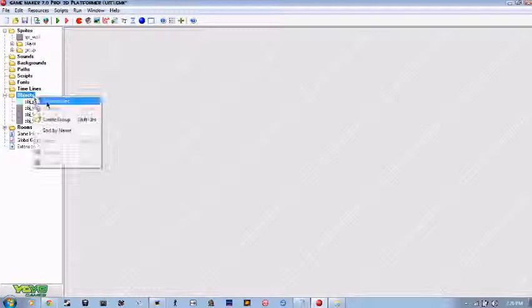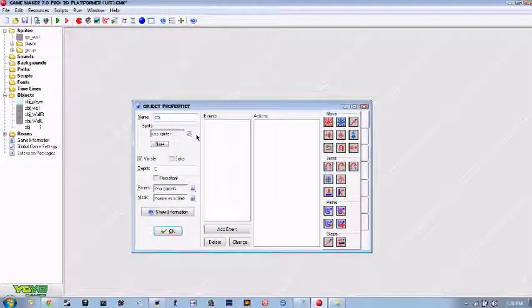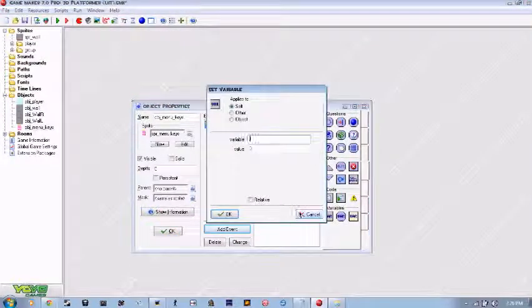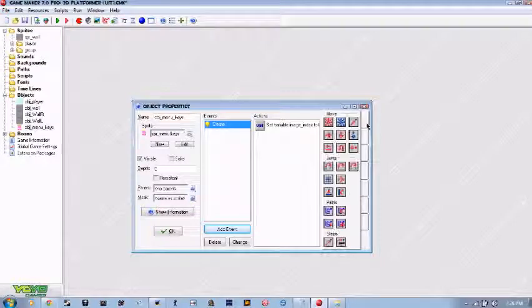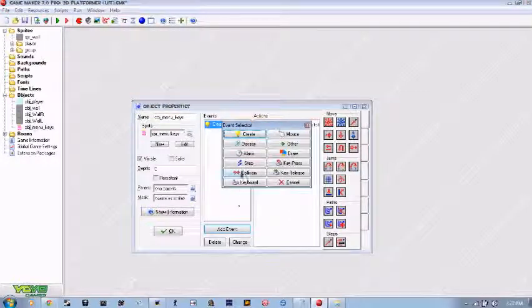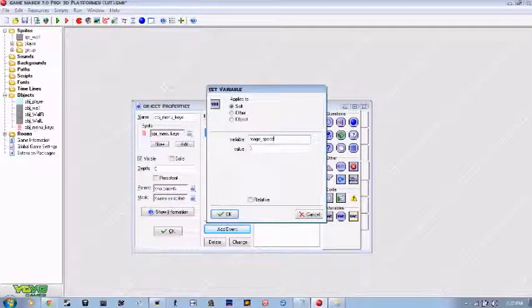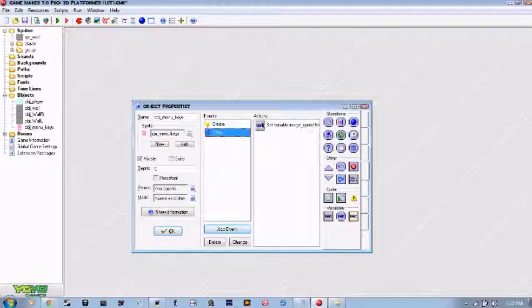Now you'll want to make an object — create object — and call it obj underscore menu underscore keys. You'll want to assign that sprite to the group. First, you'll want to add a create event and set image_index equal to zero. And then you'll definitely need to add a step event and set image_speed to zero to make sure it's always at zero.